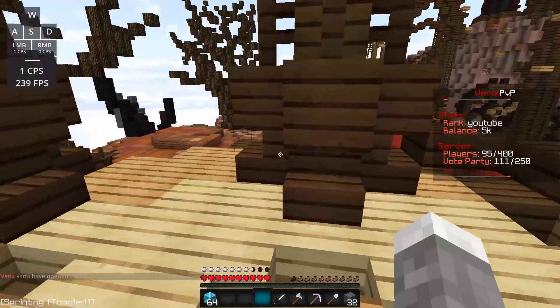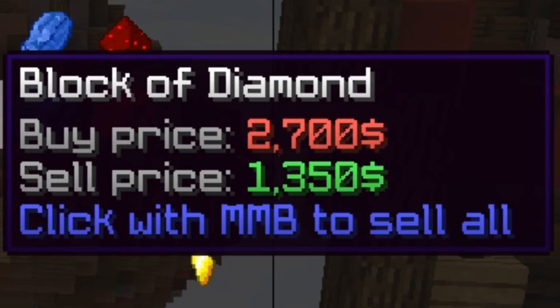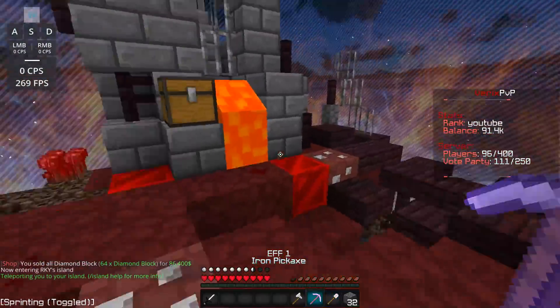I'm gonna sell that now. Boom — okay, I got 86,000! You're rich now, yay! Alright, what am I gonna do? I'm gonna make a cobblestone generator, that's what people do.